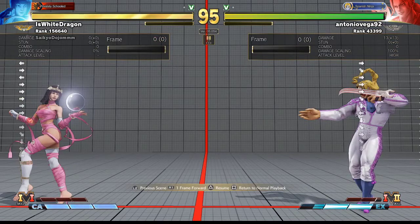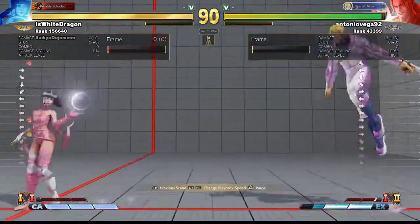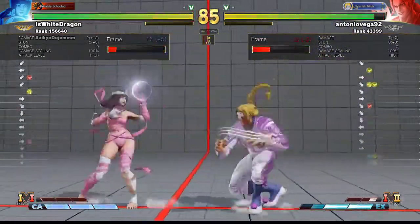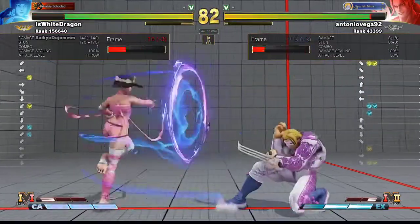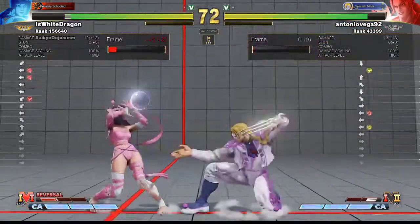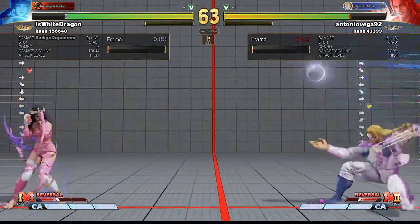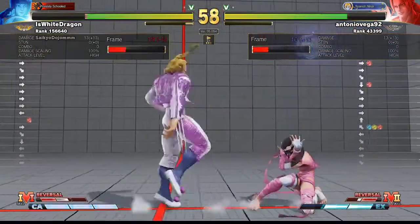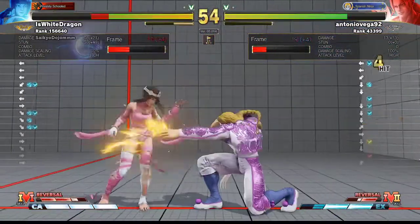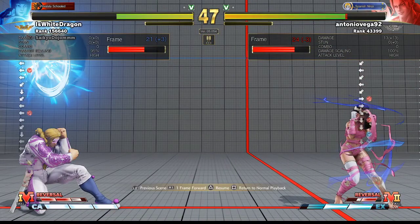Essentially this is the biggest problem that you have in this match — you're playing this match at the completely wrong range. You're kind of using the EX Sky Highclaw to get in, but again you can just walk forward to do the exact same thing. You don't have to waste meter. Vegas's walk speed is pretty good, so you can catch up to her pretty quickly. The Sky Highclaw is not going to scare her — it's not really a good strategy, because if that gets blocked you get hurt for it.